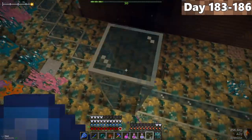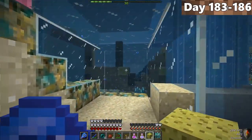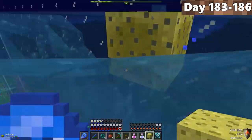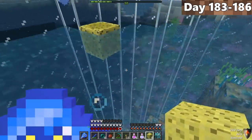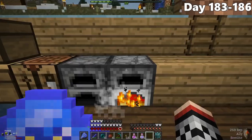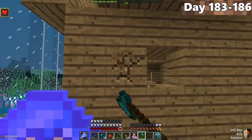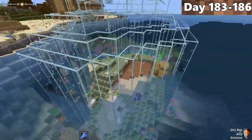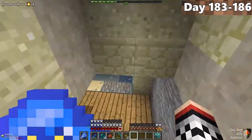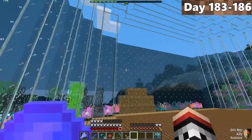We built a staircase leading down into our little underwater base. The only issue was it was completely filled with water — good thing we had sponges. To reuse wet sponges, you just put them in a furnace and it turns them back into a normal sponge. Just like that, we got all the water out. There was also a massive shipwreck, so we grabbed axes and got rid of it. It's not fully completed — we still hadn't put in our floors — but once we got the flooring in, it looked so much more aesthetic. This thing looks insane.